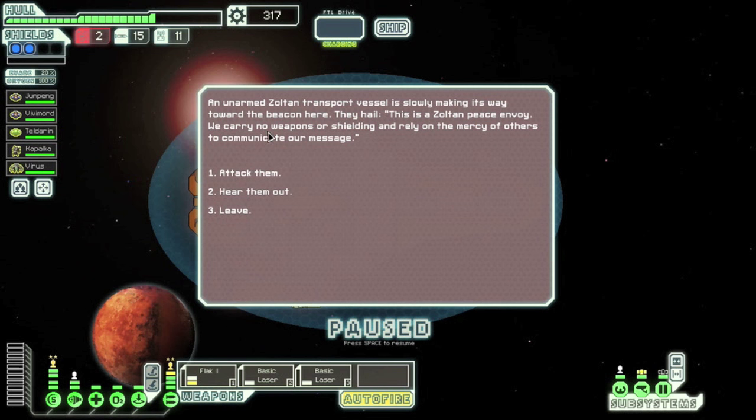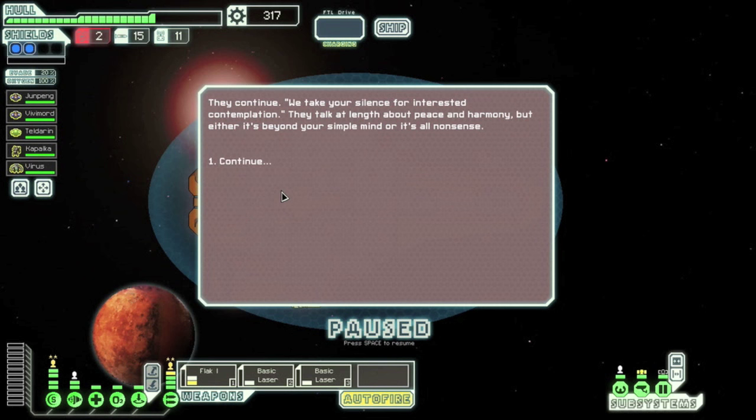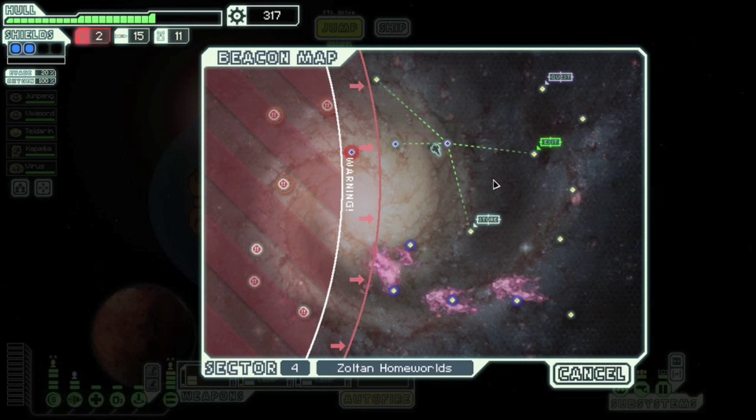They hail: 'This is a Zoltan peace envoy.' If you see 'peace,' that obviously means it's going to be the right event. 'We carry no weapons or shielding, and rely on the mercy of others to communicate our message.' This is definitely the one. You're going to hear them out — they say they take our silence for interested contemplation, and they talk at length about peace and harmony, definitely signaling this is the right event.